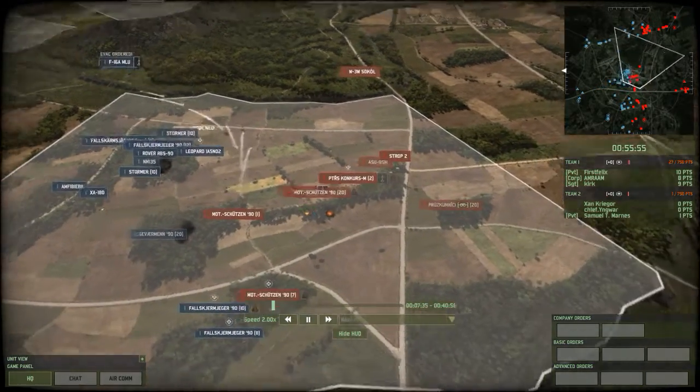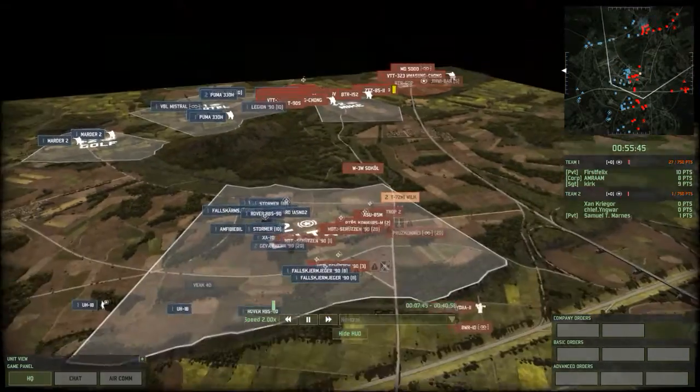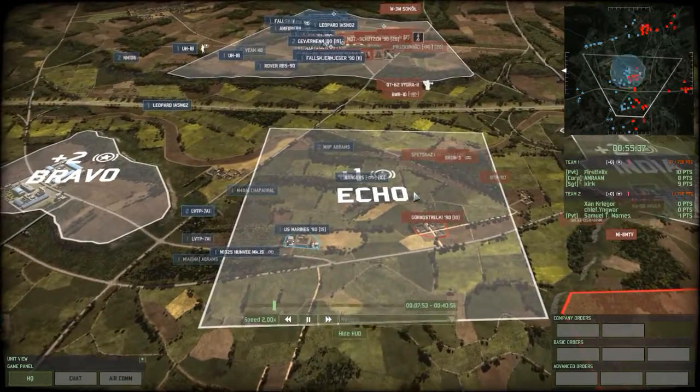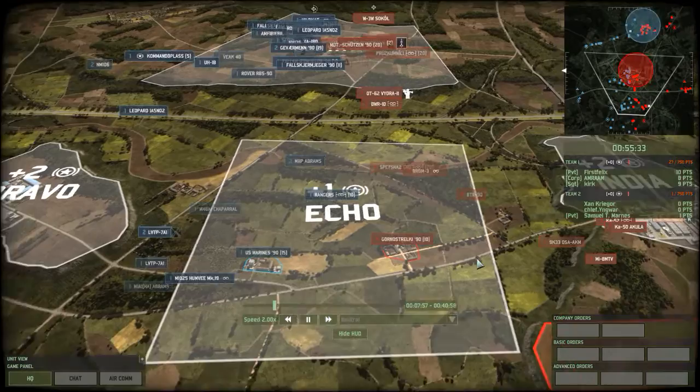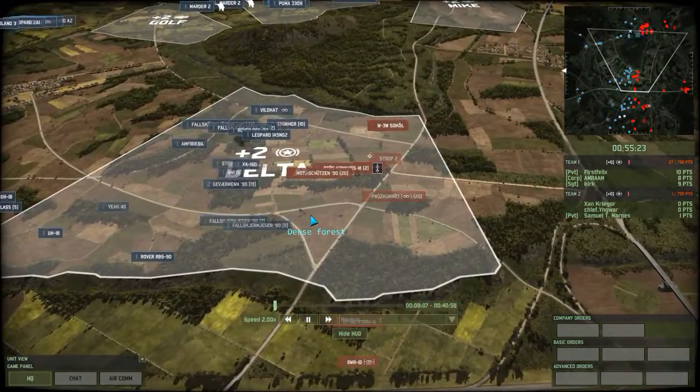We've got an F-16 doing a strafe and run, an F-5 puffing up. Then down in Echo, things are rather quiet — no one really wanted to move up. The main focus right now is in Delta.